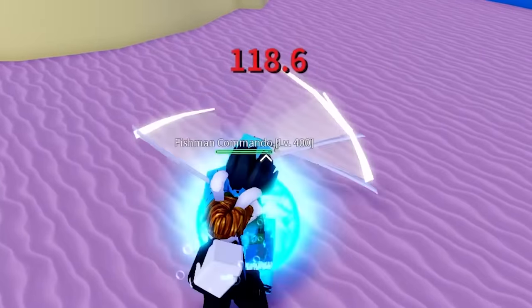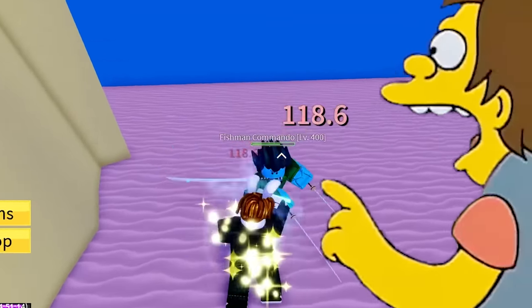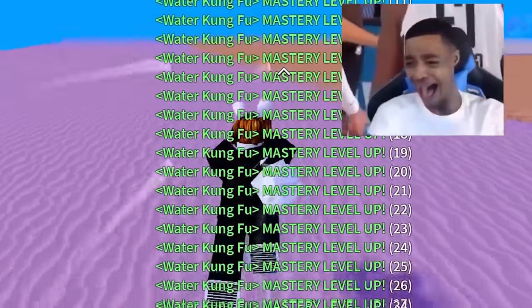I've got to test this out. Fishman commando, take this — water kung fu! It's working. I'm beating him with his own skills. Boom, level 400. He should be at level 100 — he was that weak.